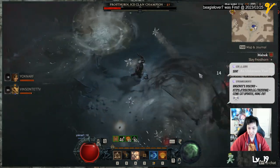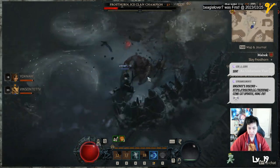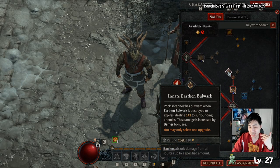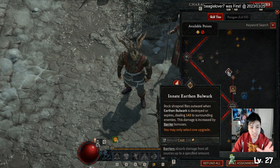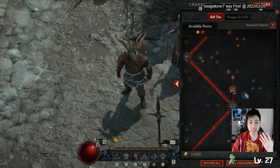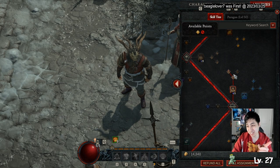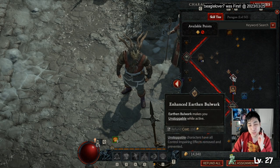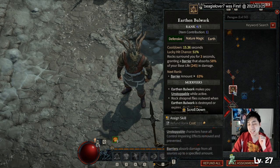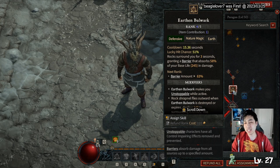For defense you want Earthen Bulwark. It gives you a shield to prevent damage, and if you get this node you can actually fire shards after it's destroyed or expired. It works against all kinds of enemies, unlike Cyclone Armor which only covers non-physical attacks unless you have a specific legendary. It also makes you unstoppable, so you can use it to go in and out of situations and just tank stuff.